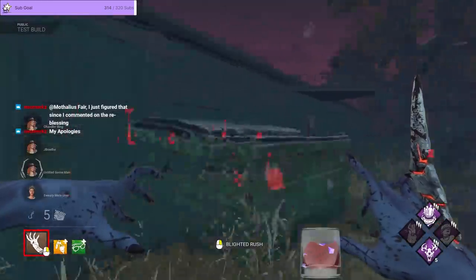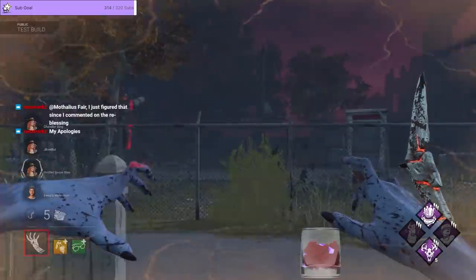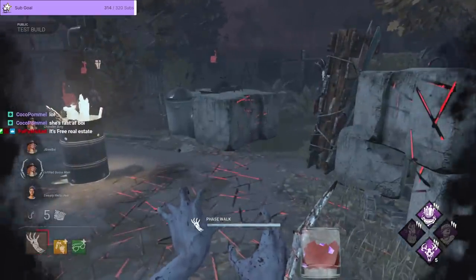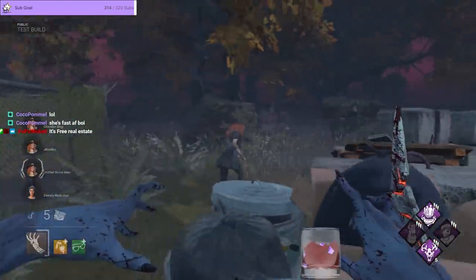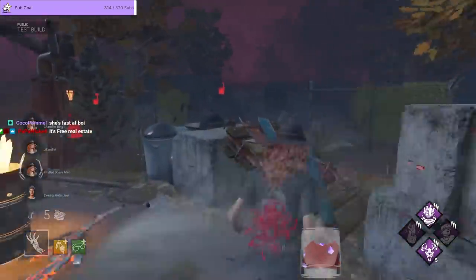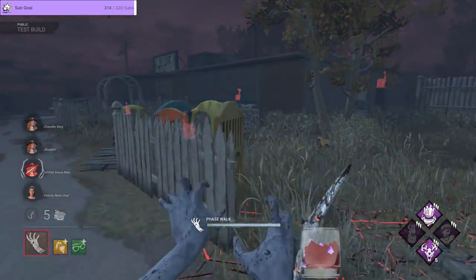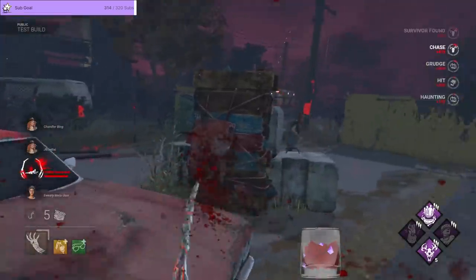So Blighted Rush — yeah, straight in this direction. Have a look. That's so nice, it's free distance, and she's probably like, what the hell was that? Oh, we got that vaulting in. Don't know why she waited there. We have to hit now. And down.